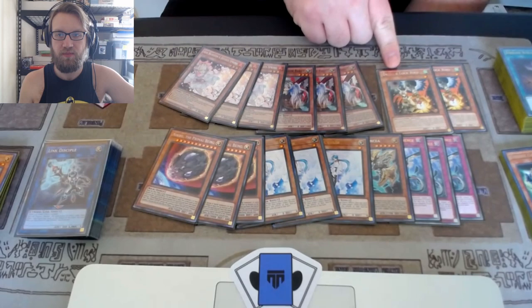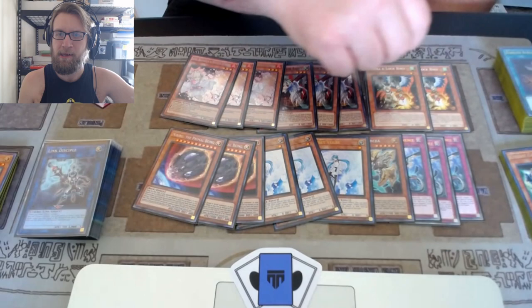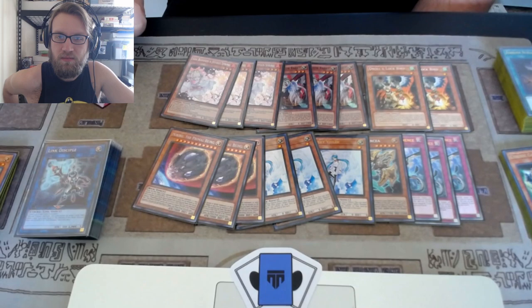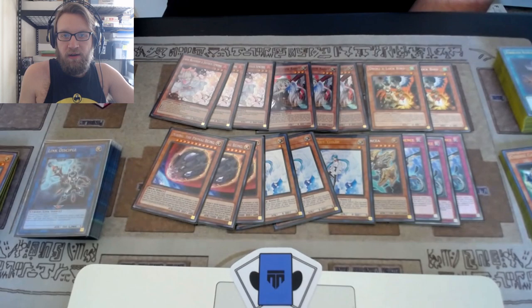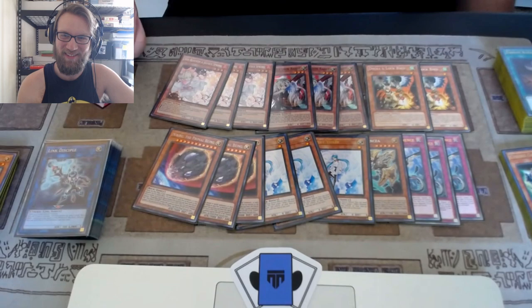Droll came up against the Speedroid matchup and also the Base matchup. Base searches a ton. I opened up Droll plus Vayler, so he ended on Anaconda Pass. The Ghost Ogres are in here for the Brave package, and also when your opponent is playing one of the Hauk decks, it's really good to hit the Hauk with Ghost Ogre if that's their first play. Because if they're going into Hauk right away they usually don't have much else in their hand to extend with. There've been times where I Ghost Ogred the Hauk and they had to pass.